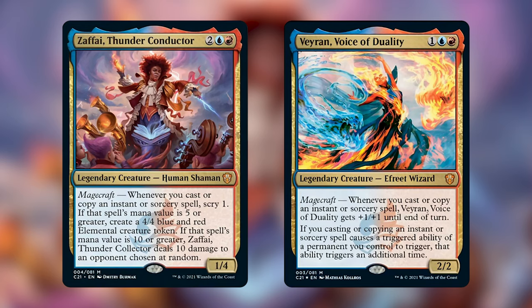With Veyrin out, every time you cast an instant or sorcery spell she's going to get +2/+2, because her ability will trigger twice. Or if you have Zafai out, you will get whatever effect is relevant to the mana value that you cast, and you get that twice. I am of the personal opinion that Veyrin, Voice of Duality, is a much more potent and powerful commander for this deck than Zafai. I've even gone as far as to cut Zafai from the list entirely, as he has a lot of hoops to jump through. Veyrin is the one I suggest you use to helm this deck.